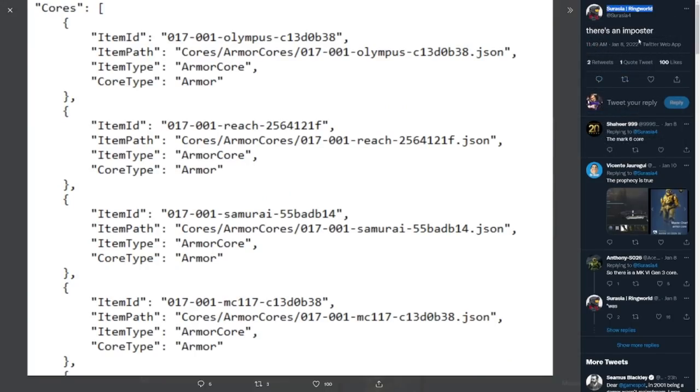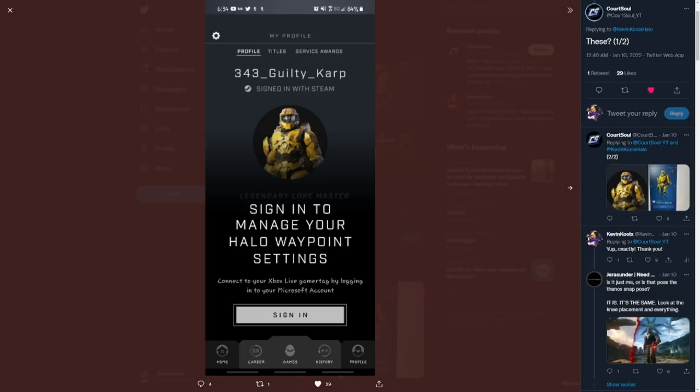Serasia posted saying the various cores that are going to be in Halo Infinite. We see one being the Olympus core, which is like the Mark 7 armor core that we have. Then we have the Reach core, the Samurai core, and then MC-117, which would definitely make you think Master Chief. And I remember during the flights, we actually saw this armor core as part of the initial sign-in for the Halo Waypoint app.